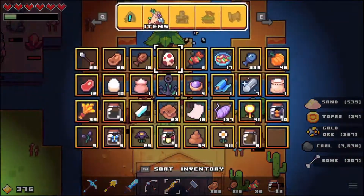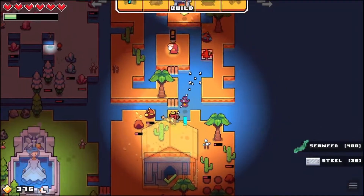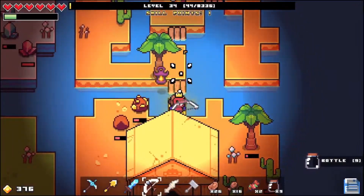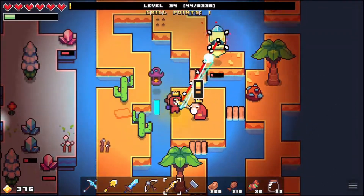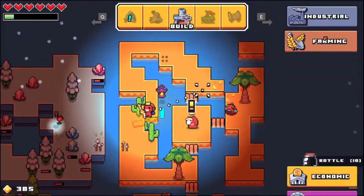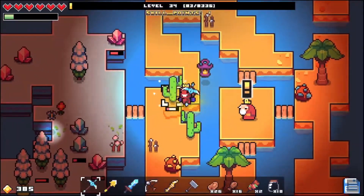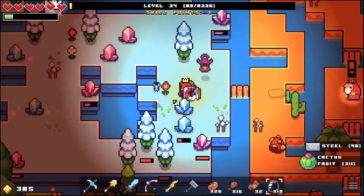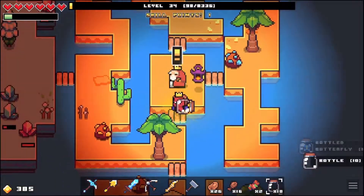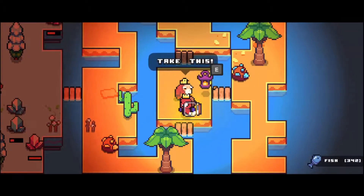Let's build some more bridges and just make sure we can access everything. Let's zap him — we actually vampired and got more life. I can build bridges basically everywhere and I don't think they're going up in price much since it's just wood, so I don't care too much. There's another butterfly. A note says 'it's dangerous to go alone, I should eat.'